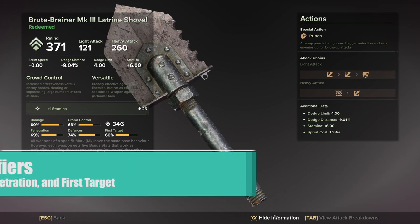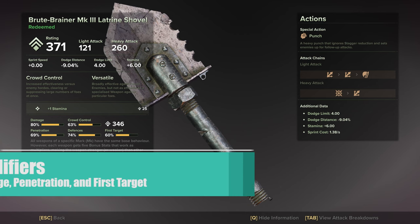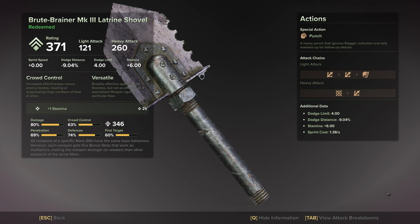Let's talk about Modifiers. For Modifiers, the Latrine Shovel, like an Axe, has a lot of important ones. You need damage, penetration, and burst target to all be well rolled. Crowd Control determines the cleave damage distribution as well as the stagger from your attacks, so it's fairly important. Defenses can be your dump stat, but ensure that you have enough value here to give you a dodge limit of 4 and not 3.